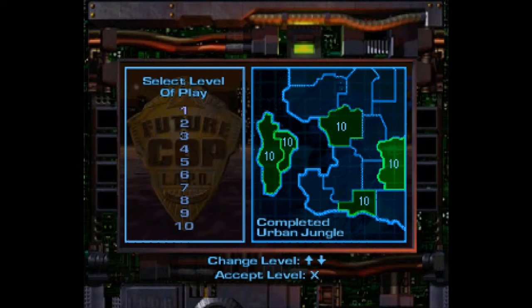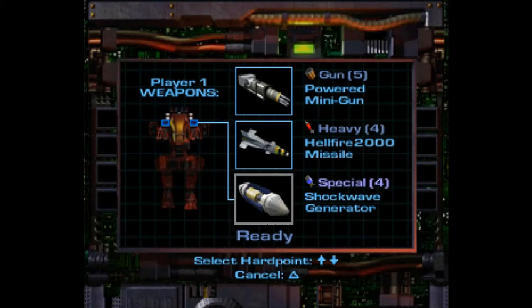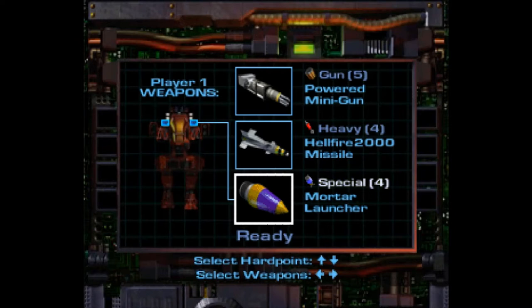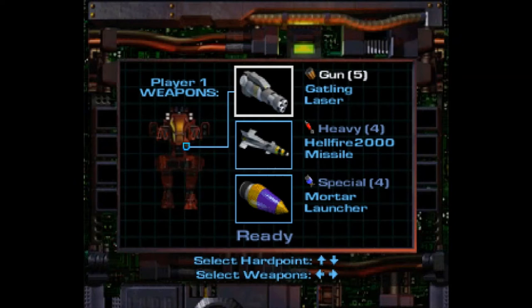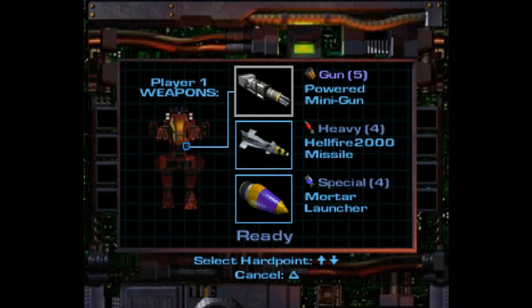Starting at level one — I want to make sure I really know what I'm doing. Here we pick our weapons. Grenade launcher — let's not start with special weapons first, let's start with the basic gun weapons. Riot shield? No. Electric gun. I still feel like the powered minigun is one of the better gun weapons in this game. All the gun weapons are weak, but useful to have.